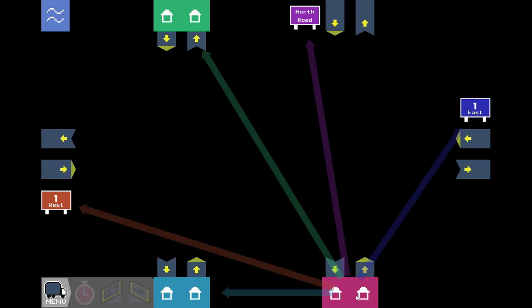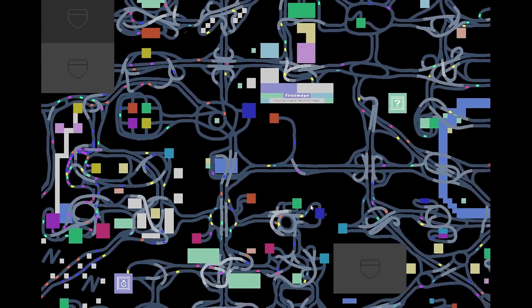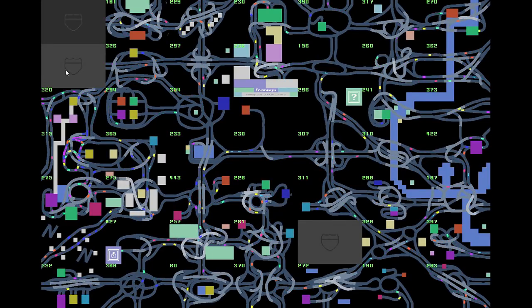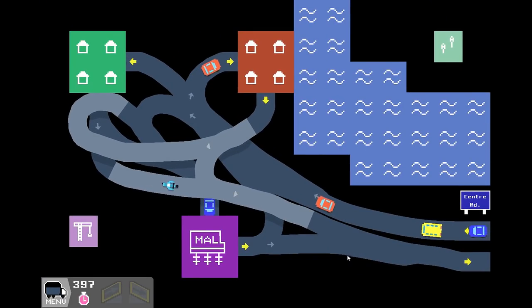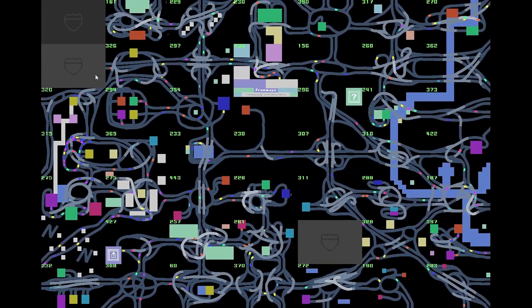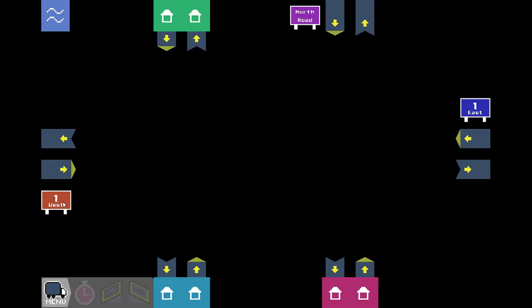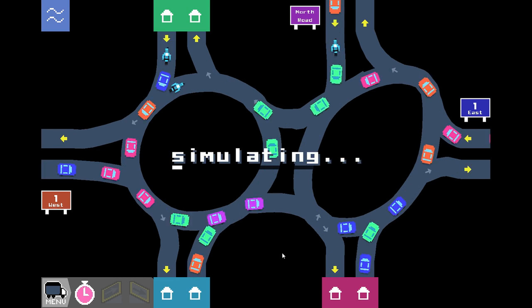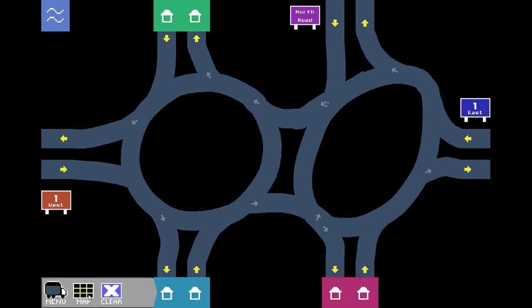All right, so we got the North Road, 1 East, and a bunch of little housing areas, and 1 West. This is another one — let me go back up to the map. I feel like we've already had one like that. Kind of splits off those ways. I think we're just going to have to go with a dumbbell. This is going to jam — yep, so that doesn't work. Let's go ahead and clear it. My computer's getting a bit laggy all of a sudden.